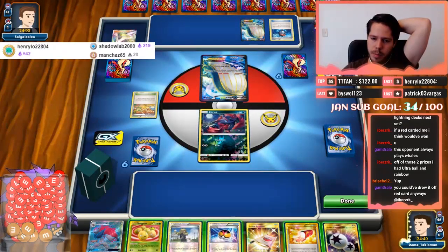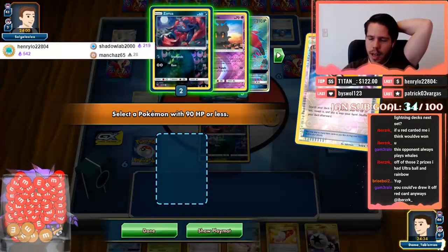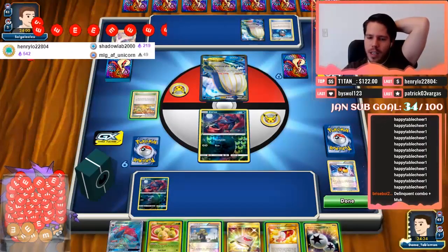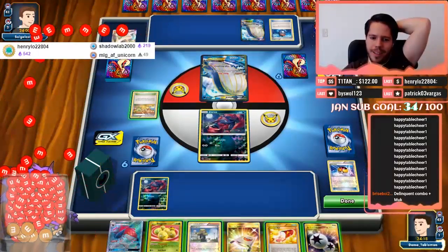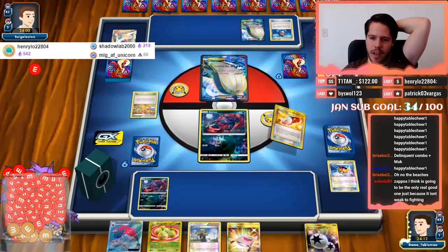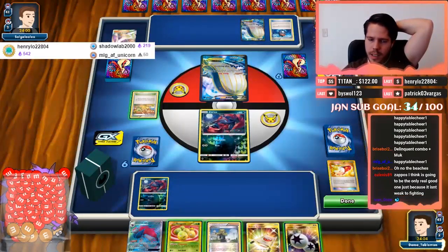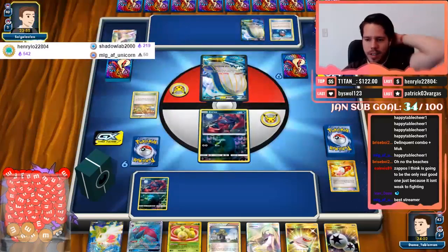Okay, so my opponent plays Tropical Beach. No Circuitry — I don't have Ditto, so if my boat sets up a Circuitry I am dead. I need the Muk but I don't have Ditto, so that's going to be an issue. Okay so I'm gonna Trainer's Mail — I might even have to use my opponent's Tropical Beach. I think I'm gonna fail it — I don't want to attach though. I'm just gonna Tropical Beach here.